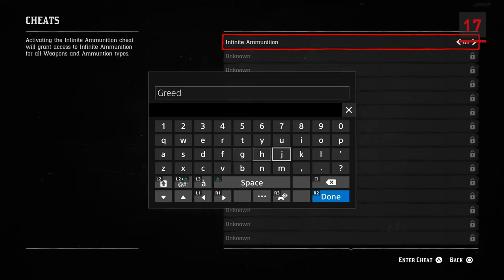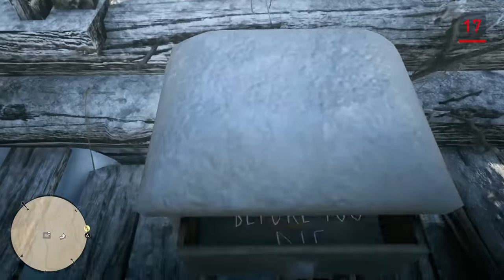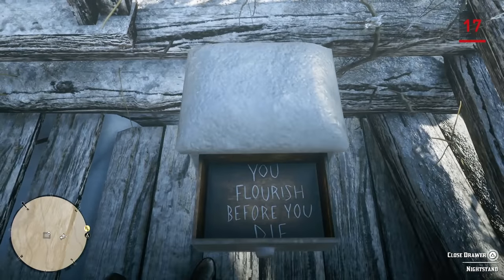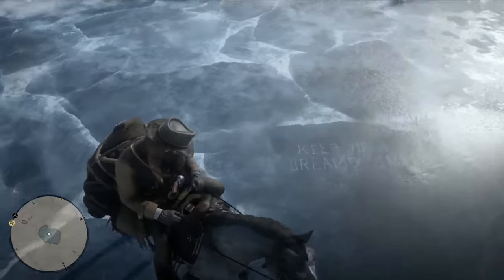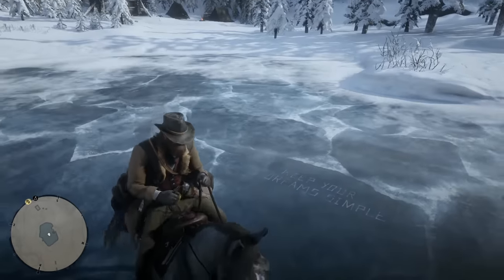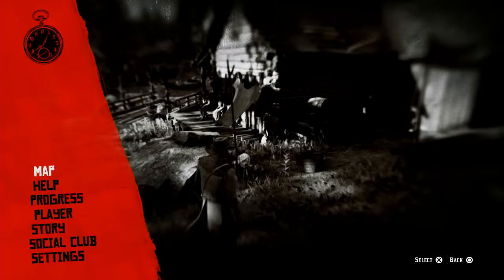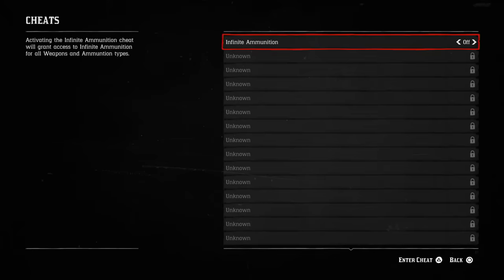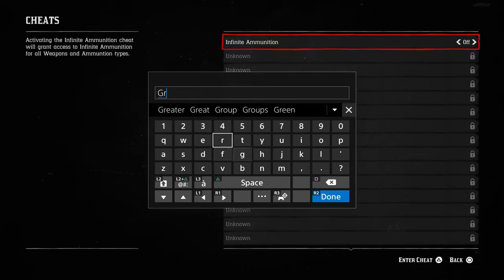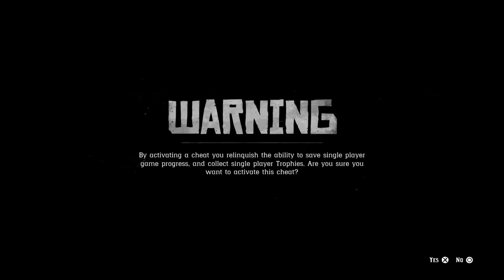Lastly, and perhaps most importantly, cheat codes are back. Keep your eyes peeled while exploring the world for strange phrases that may seem out of place, graffitied in railway tunnels or etched into frozen lakes — they may be cheat codes. You can enter them by pausing the game, going to the settings menu, then pressing triangle or Y to open the cheats menu, and hitting it again to enter the cheat. The cheat code will be saved for future use, but you'll lose the ability to save your game or unlock trophies and achievements when you activate them.